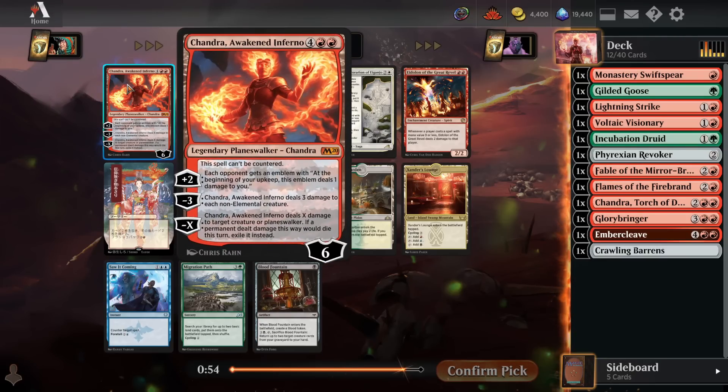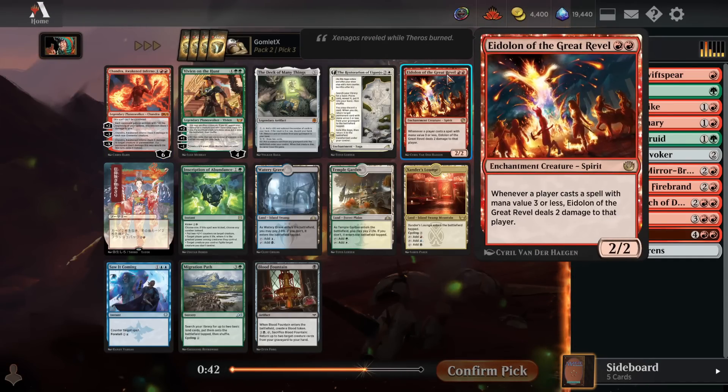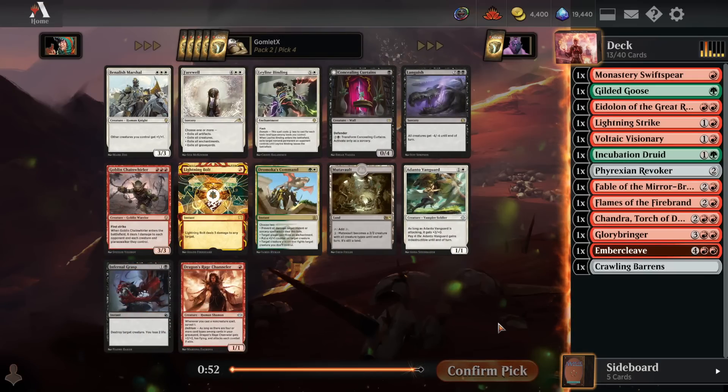Pack two pick three — there's a Chandra, Awakened Inferno, but again I'm pushing as aggressively as I can here and a six drop is a little bit high on the curve for an aggro deck. I'm going to go for the Eidolon of the Great Revel, which is a lot better for the aggro version. Two mana for a 2/2 — whenever a player casts a spell with mana value three or less, this deals two damage to that player. The way this card is valuable to you is when you're the mono red deck, you usually don't care about your life total that much, because the vast majority of the time you're the most aggressive deck at the table. So as your opponent is casting their cheap creatures or cheap removal to try to stay alive and stop your early aggro, they're also taking a bunch of damage. It is a double-edged sword — you're both taking damage, but when you're the mono red deck, every point of damage you deal is a lot more important than your own life total.